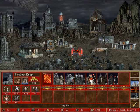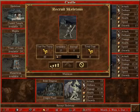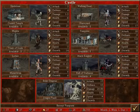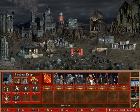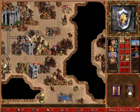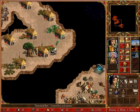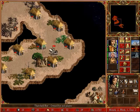Resource silos that provide wood and ore are pretty useful. I guess this time Trin's going to be picking up all the troops herself.